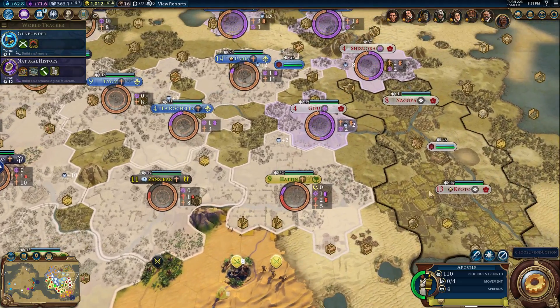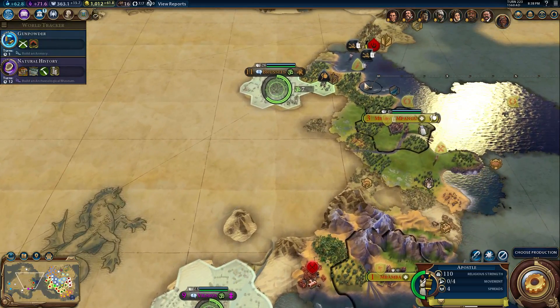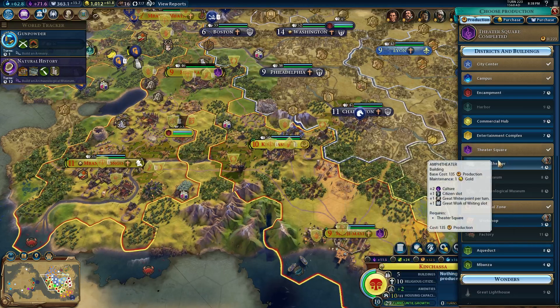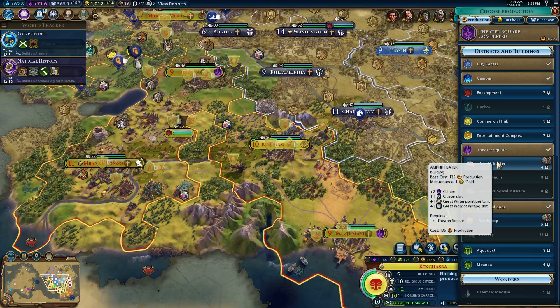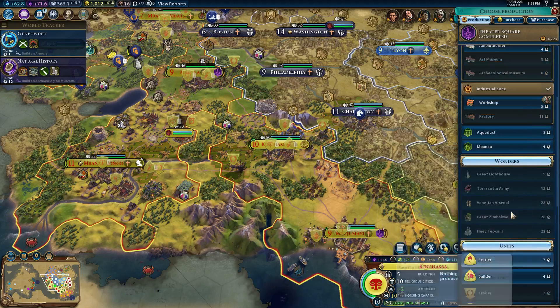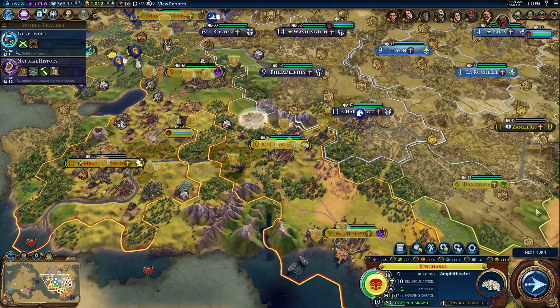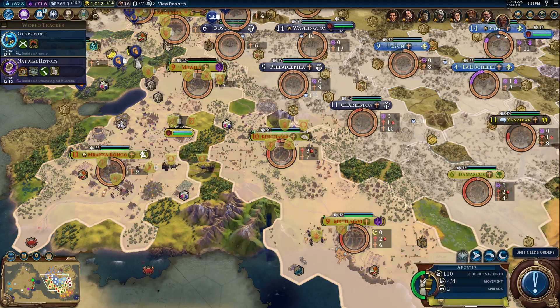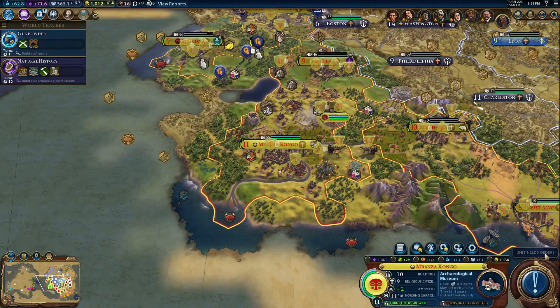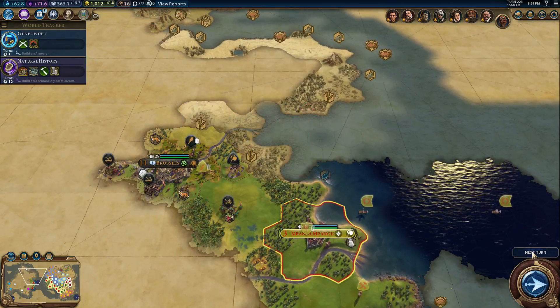Has this continent mostly been converted? It's been mostly converted. I don't mind keeping a healthy variety of religions on my continent. An amphitheater wouldn't hurt me. The city is doing great and I almost didn't build it. I don't need another Mabonza already — I still have plenty of amenities. Let's build up some culture. I'm going to need to start making room for artifacts before too long — just 12 turns. I'm going to change this to building an archaeological museum so I can get that boost, which will get me an archaeologist real soon. Let's go convert these heathens.